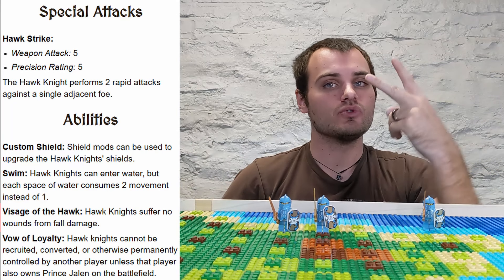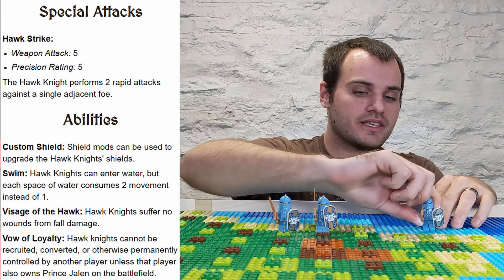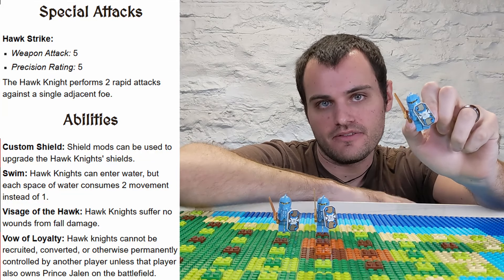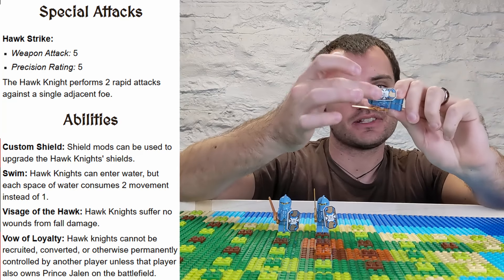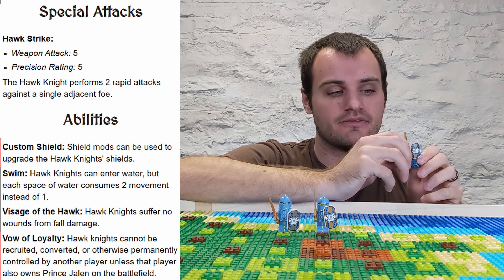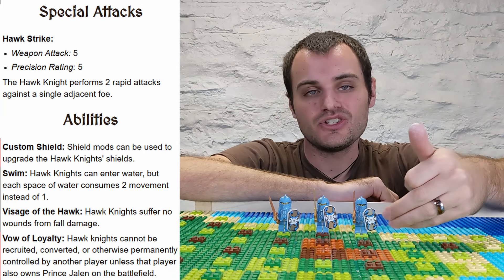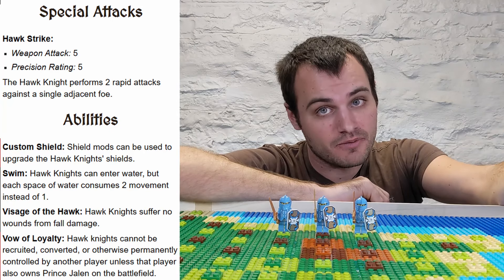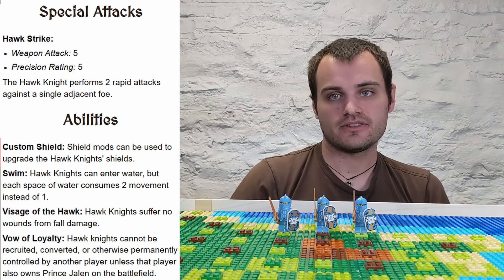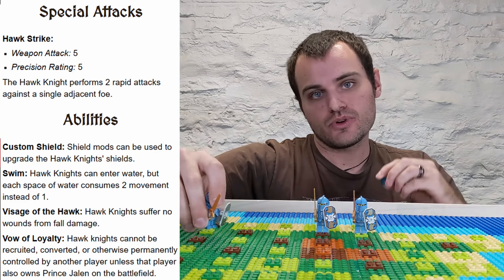These abilities are Custom Shield and Vow of Loyalty. They have that really cool type of shield from the first wave of Knights Kingdom 2 — it's a square shield with a stud in the center of it. That's probably the highlight of that wave of Knights Kingdom sets for most people. Custom Shield applies to any unit that has a shield with a stud in the center of it, and this allows units to pick up shield mods which are available throughout the map.